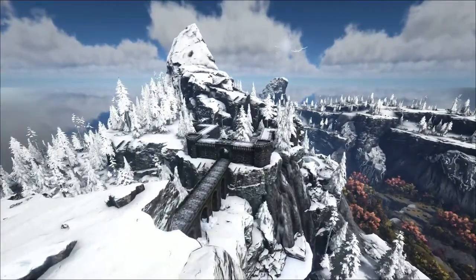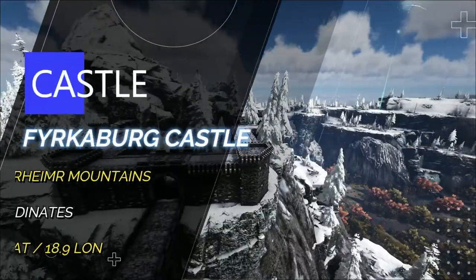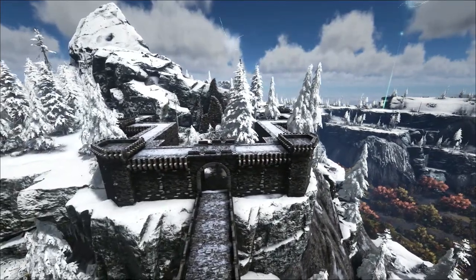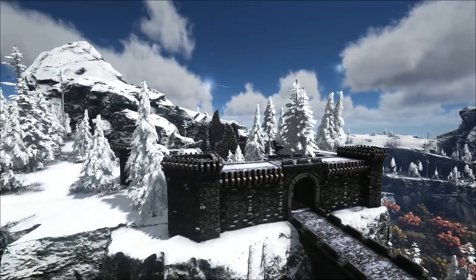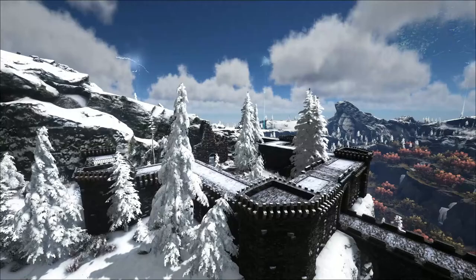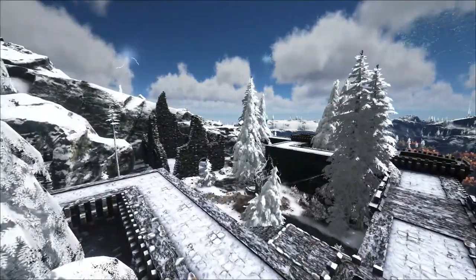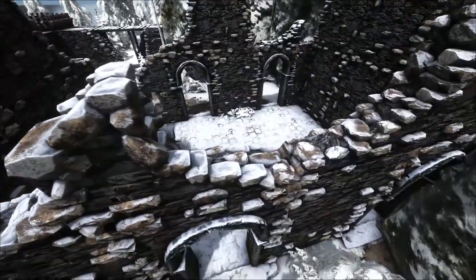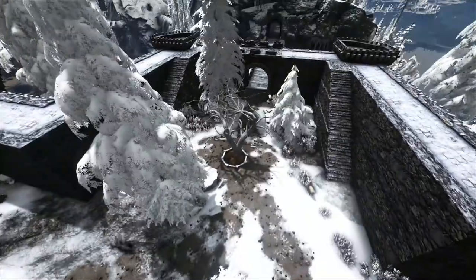Moving on to location number 3. The third site visited is far from the green hills of Vanerland and deep into the frozen mountains of Snarmir. The location of interest is the Furkeberg Castle, a pre-built structure with breathtaking sceneries and plenty of buildable spaces. Coordinates for the castle are at 21.9 latitude and 18.9 longitude, and to get there a flier will be the best choice, considering the extremely low temperatures and many dangerous creatures living here.